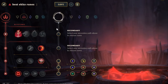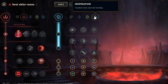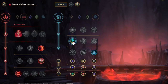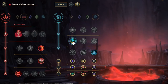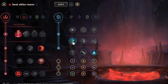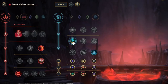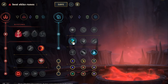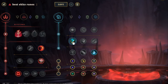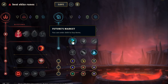Now for the secondary rune page — you have two choices: Inspiration or Sorcery. I think Inspiration is the best. I go Futures Market and Time Warp Tonic. Futures Market lets you buy items you can't quite afford yet — if you just backed and you're missing like 200 gold for an item, Futures Market gives you that gold. So you're buying items you shouldn't be able to buy, which is really nice especially early game. If you get a kill or back early, you could buy an extra item like a Doran's Ring, Dark Seal, Amplifying Tome, or even a Revolver. Futures Market creates leads and helps you snowball earlier in the game.